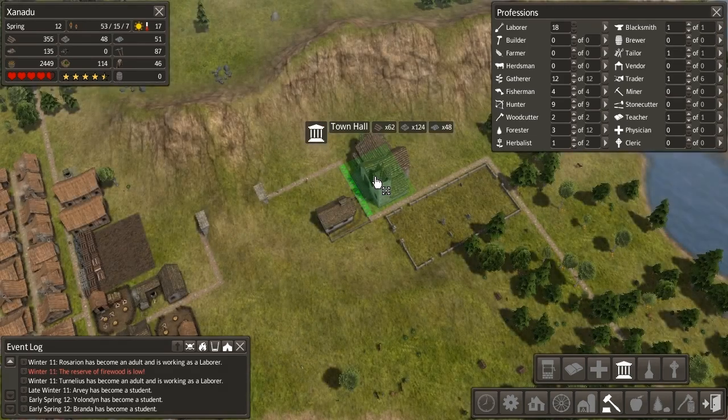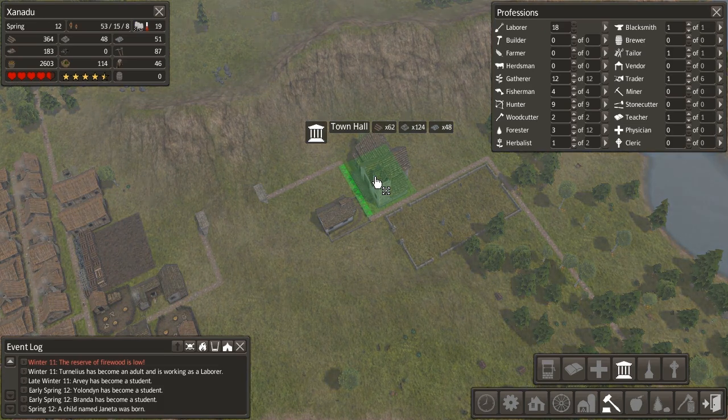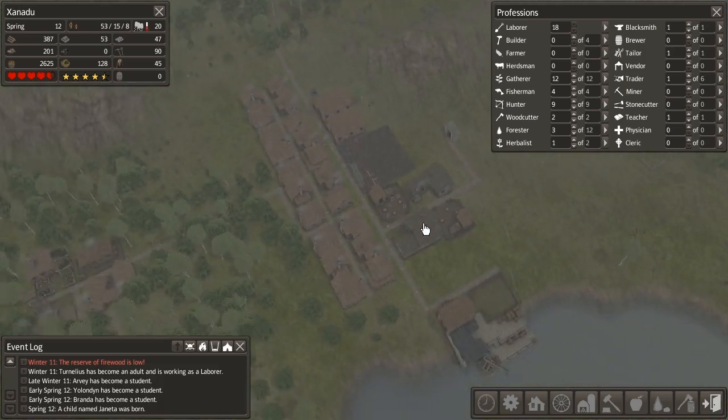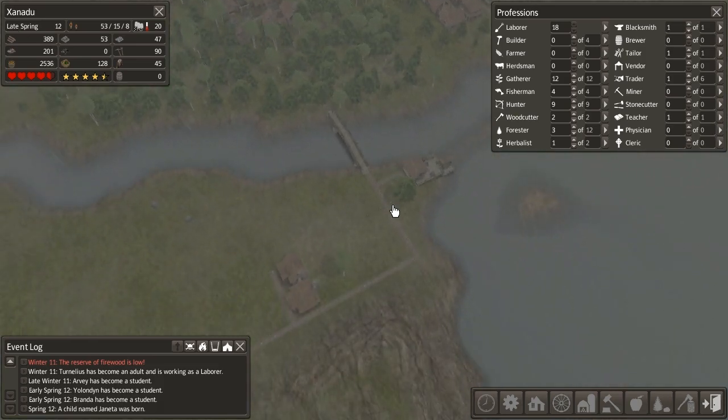It does take a ton of stone and a lot of iron, but it gives us access to a bunch of useful pieces of information and the ability to welcome travelers to our city, which can be good for boosting up your population in a hurry. So we might as well try and build one, because I'd like to have some of the census data that they allow us access to once completed.